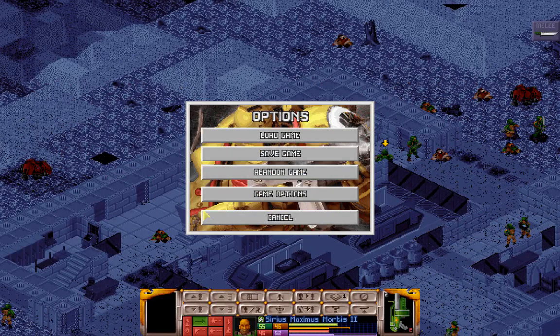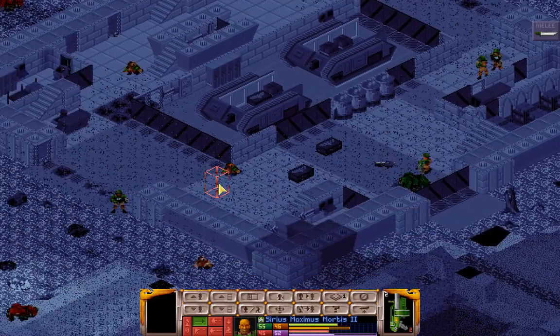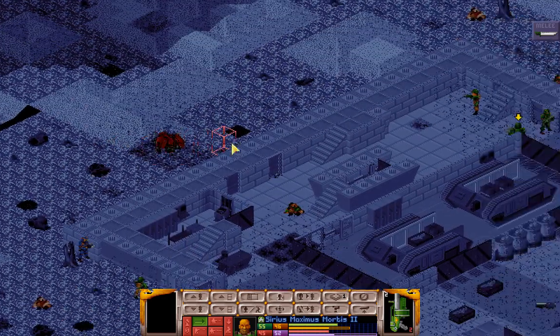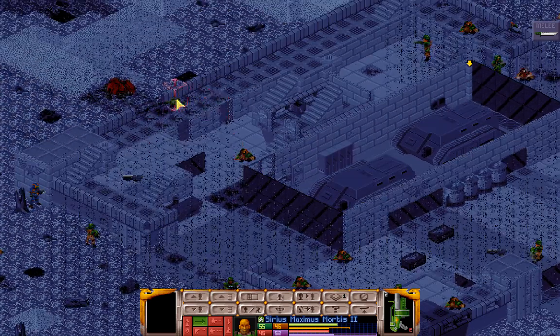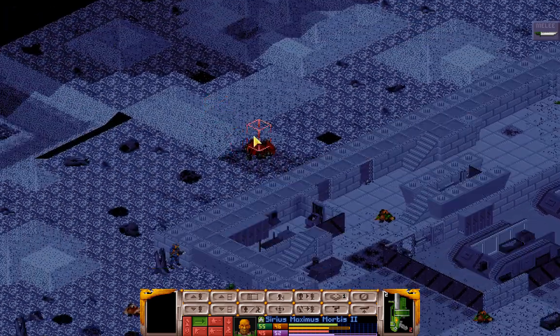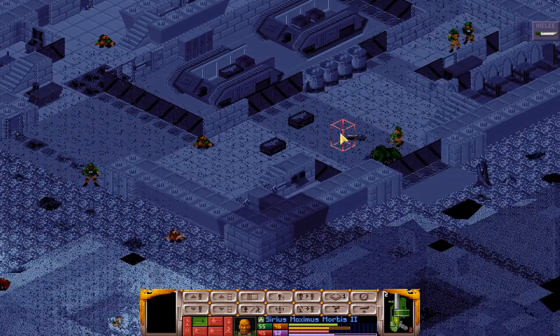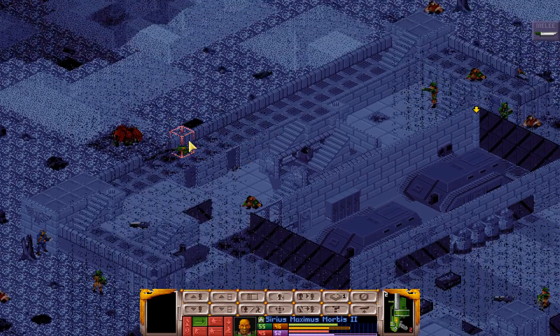Hello and welcome back to this let's play of the Warhammer 40k mod for Open XCOM Extended. Last mission, we started this defense of a Chaos Outpost — or a Planetary Defense Force Outpost — and received a large salvo of missiles from Traitor Guardsmen Sentinels that took out most of our command crew, our own sentinel, and a couple more Guardsmen and Ogryn.